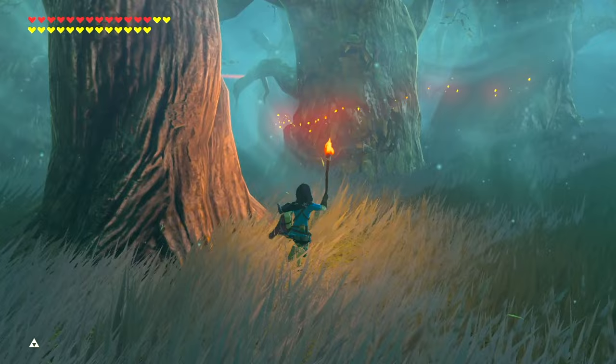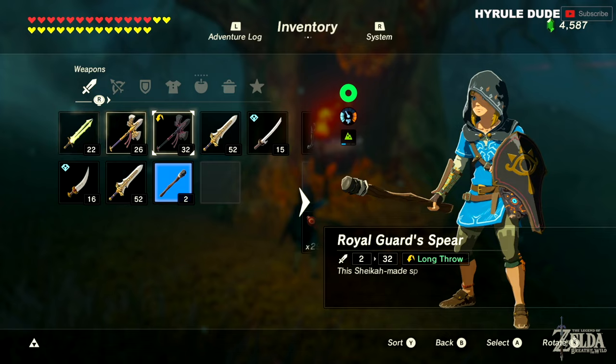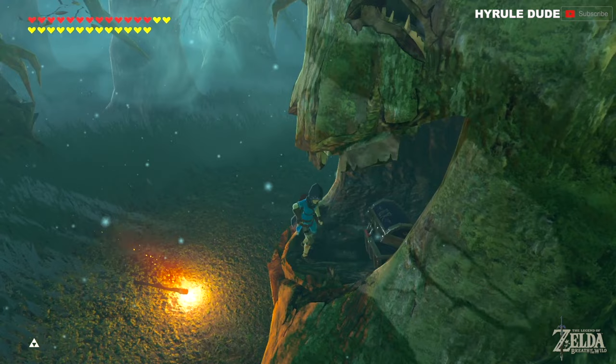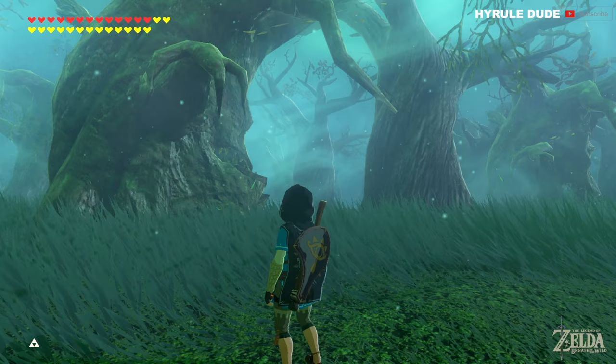You're going to see these three trees — one with a closed mouth, and right to the left of that one, a tree with an open mouth. This has the expansion pass chest that contains the Korok Mask. I'm going to drop my torch so it doesn't go out and let's retrieve the Korok Mask. This is really cool to have because it will alert you when there's a nearby Korok seed. There are actually 900 Korok seeds, so this is a very useful item — and it's part of the DLC expansion pass.